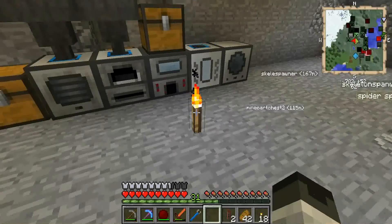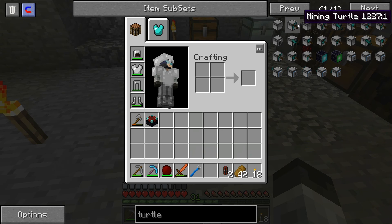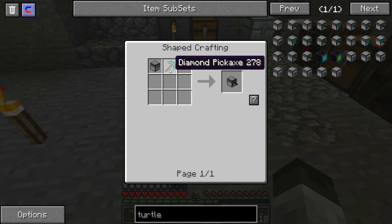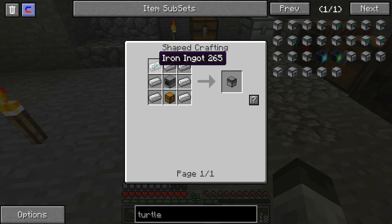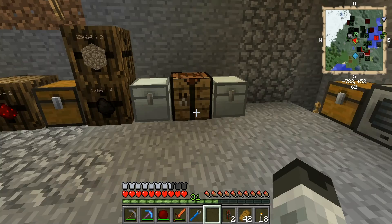The next machine I want to make is something I probably should have made in the beginning — a turtle. Most of you know what it is, it's a little computer that will do a lot of things for you: it can craft, kill things, mine, dig holes. I want to make a mining turtle. It's really inexpensive — the only expensive thing is a diamond pickaxe. The turtle itself only takes iron ingots, a chest, and a computer, and a computer is smooth stone, redstone, and a glass pane.